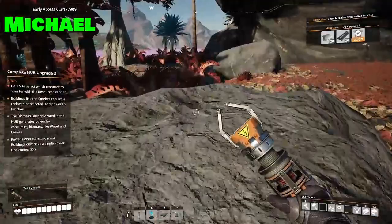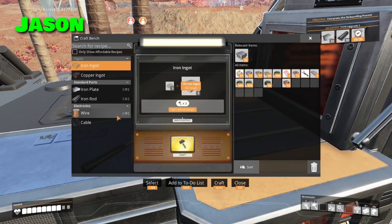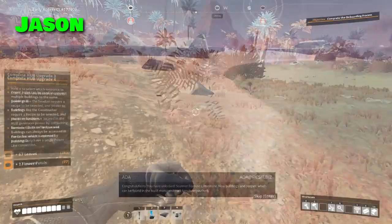Manual crafting takes so long. I know — just get a smelter fast. I looted some copper wire along the way from a crash, and I also have cable. More hub upgrades!